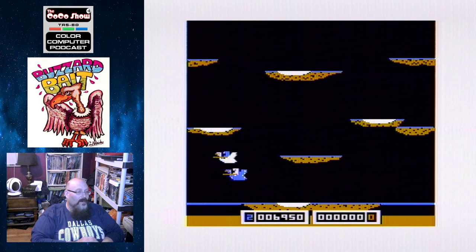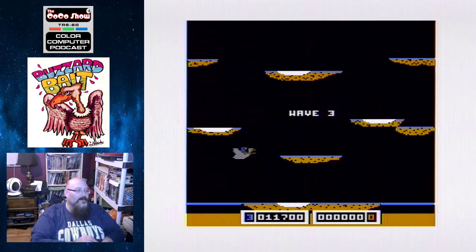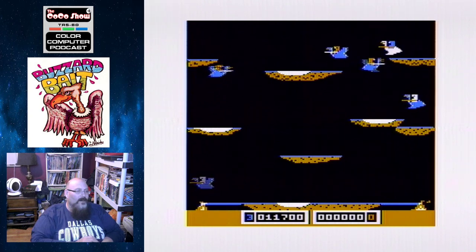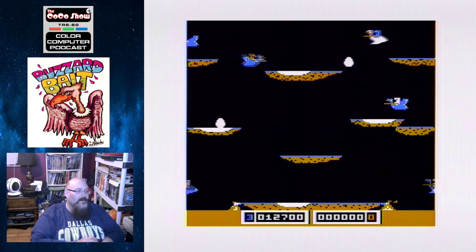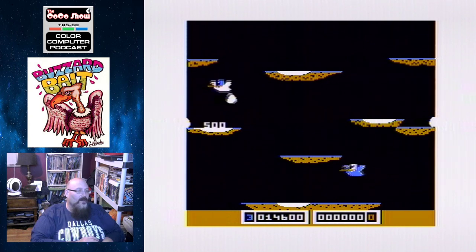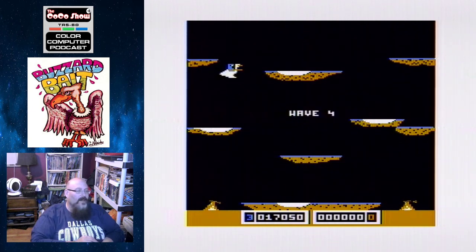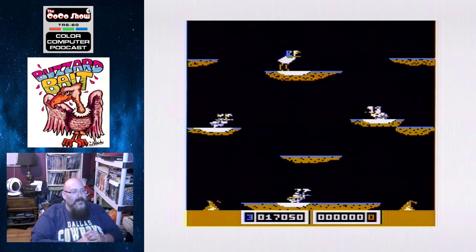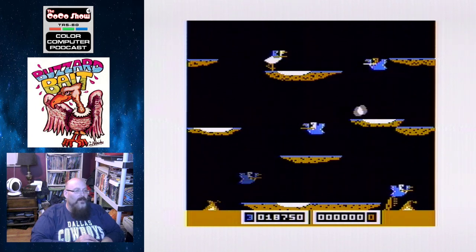Atari had a habit of releasing their games for every system regardless of the year — Pole Position, Dig Dug, Joust — they were out all the time, they never stopped putting these things out. Joust actually was released in '82, so the turnaround for Buzzer Bait was pretty good. I remember getting games like this from Tom Mix and being the CoCo kid — you weren't necessarily thought of as the top dog when it comes to gaming. That always used to bother me, and it's part of the reason we started doing this show.